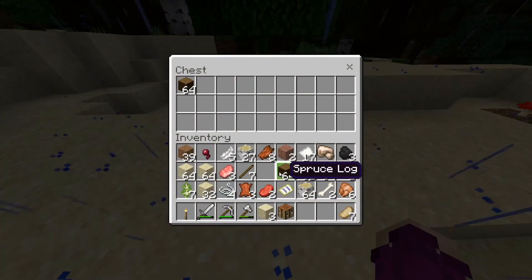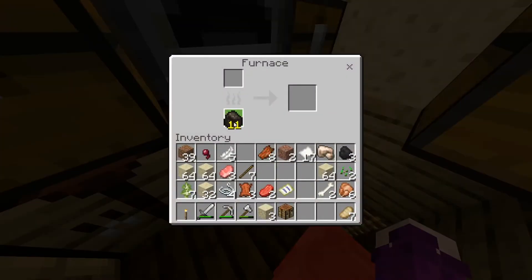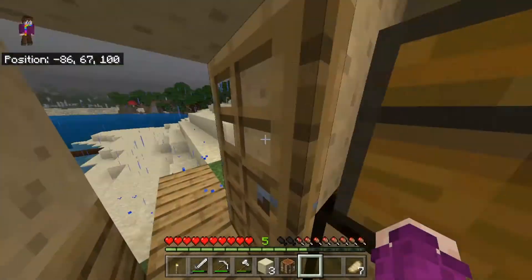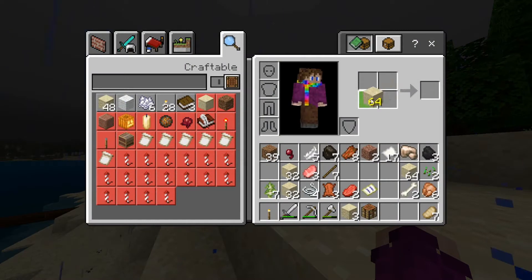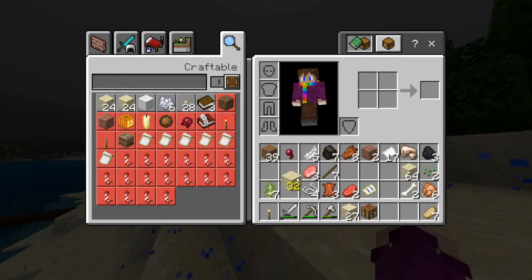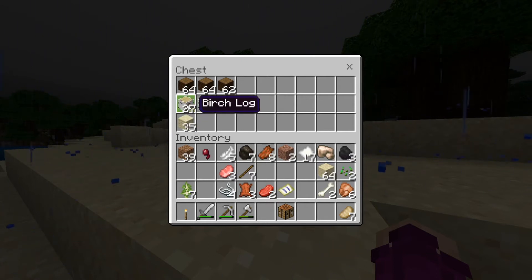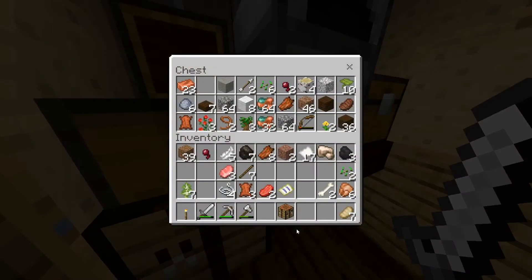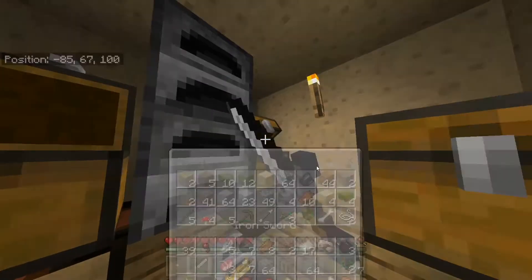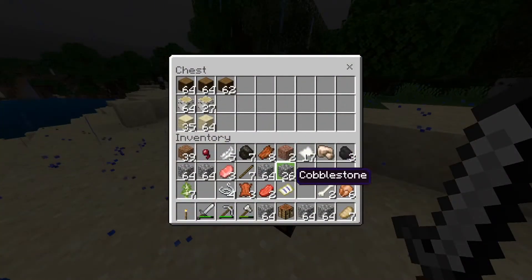I'm gonna put another chest out here and I'm just gonna fill it up with building materials for my house. I'll smelt down some of this sand into glass. And I'll turn about a stack of this into sandstone — basically just the rest of it into sandstone. I'll put that in there. I will be needing a bit of sandstone for some of the decor in my house. I need cobblestone, I need a lot of cobblestone. So I'm just gonna basically take all of the cobblestone from all of my chests and put it in here.